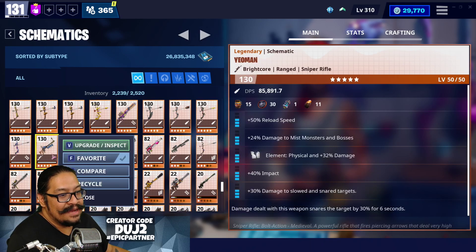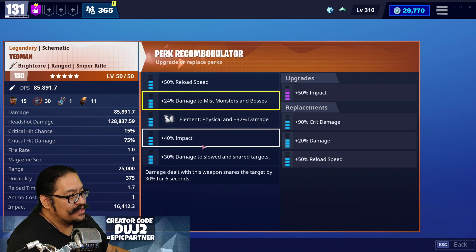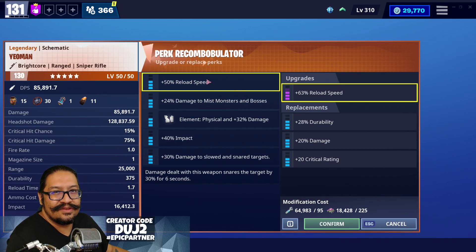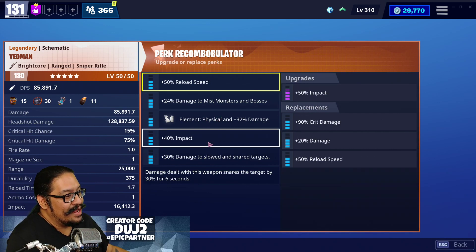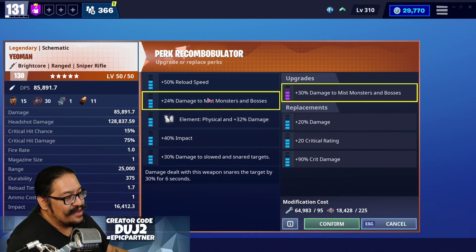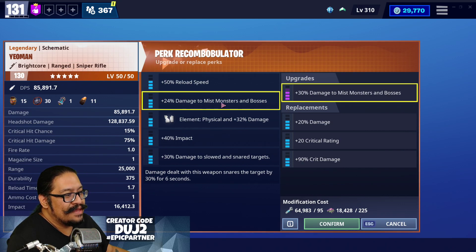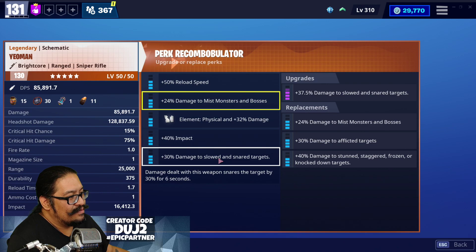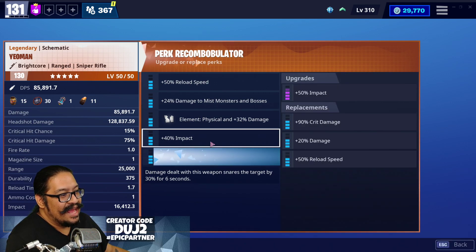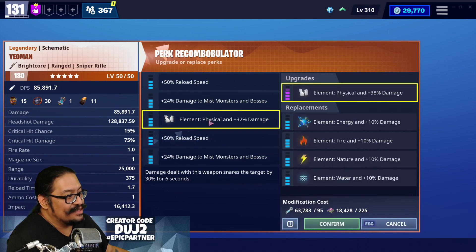We might make this one double fire rate — actually let's go double reload. So we're going to make it double reload, double damage to missed monsters with physical. That means my other one is going to be turned into energy or something else. On my existing Sunbeam one I have crit rating, crit damage, damage to missed monsters and bosses, physical, and reload. We could change reload to crit damage and make it crit rating plus double crit damage with energy — that could be really nice, but we'll change that in the future.